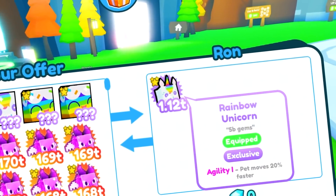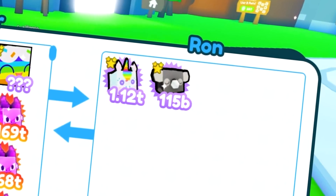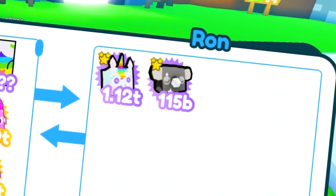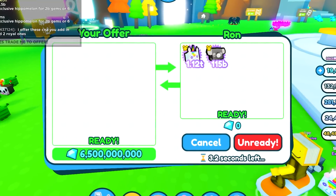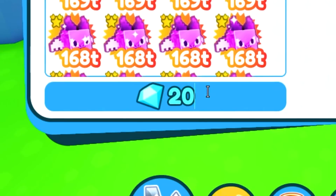Ron has a rainbow unicorn — five billion gems — and he just added the koala. The koala goes for 1.5, so that's 6.5 total. We're gonna give him 6.5 for those two exclusives. Nice, we're getting closer to our goal. Hello bro here has a hippo melon.